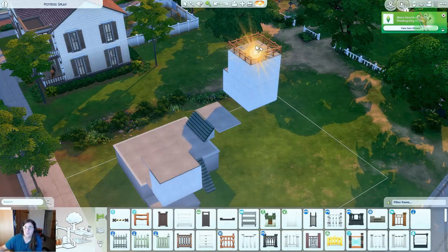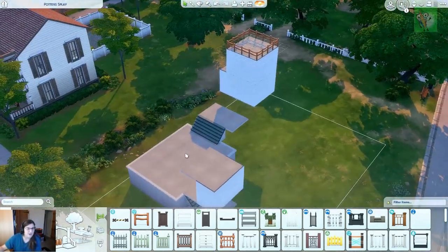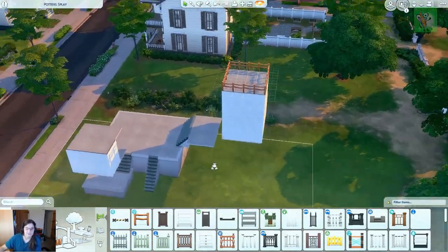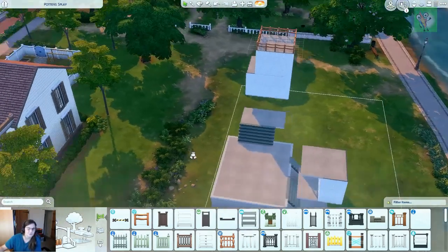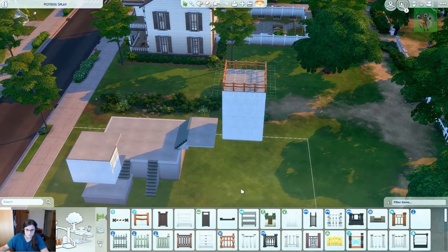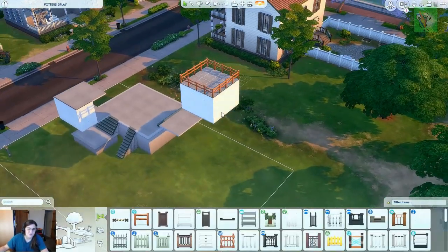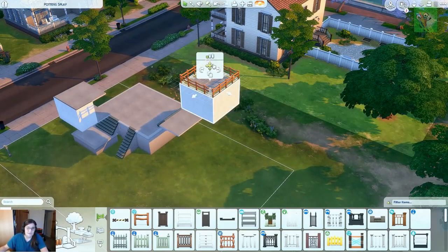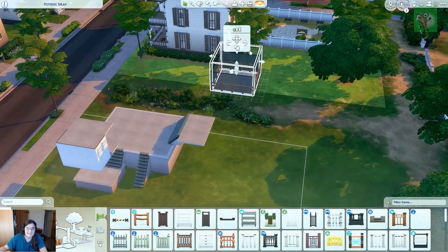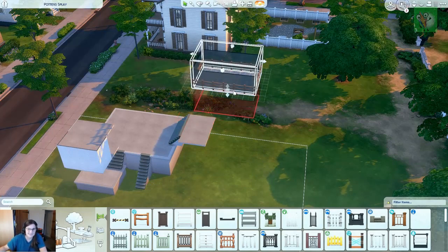Then we have to consider that the roofing is not a possibility to be higher than this, and unfortunately we cannot lift it up using the bb move objects - that would be awesome if we could just lift it up, but unfortunately we cannot. There are other options - we've got the shades as well in the build and buy mode so we can always use them. When we do get this far up it is possible to use this and we can change it as we please with the levels, as long as it's not overlapping - and again if it's overlapping there are those restrictions in place as well.